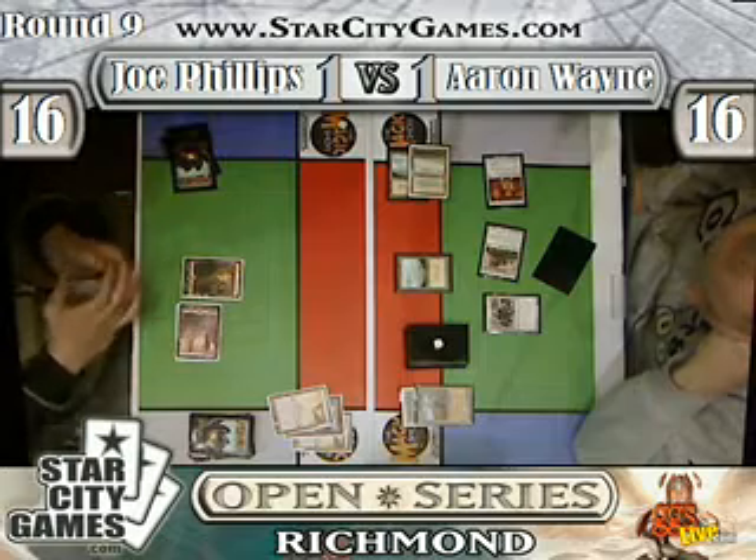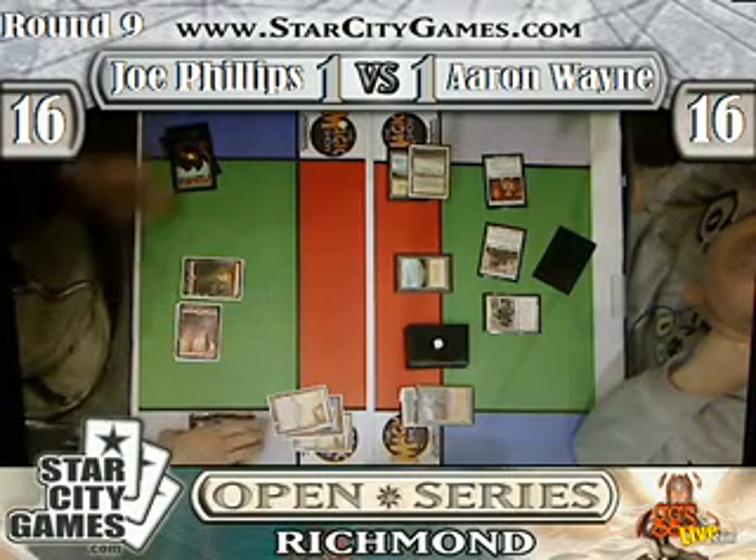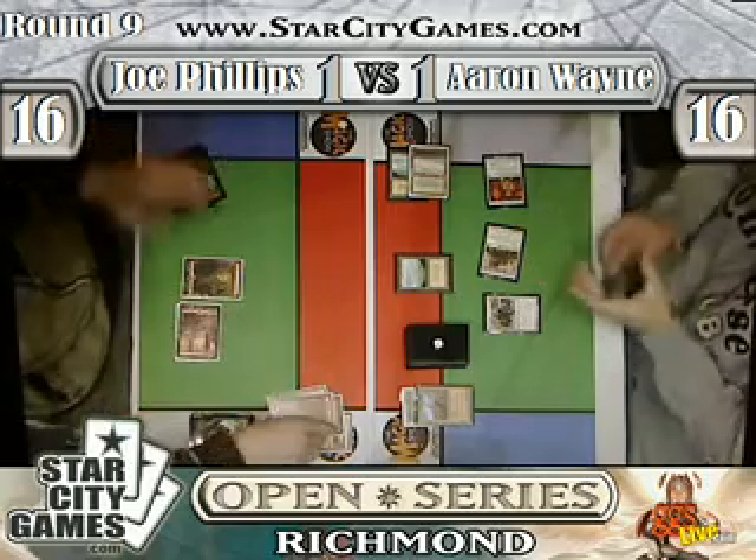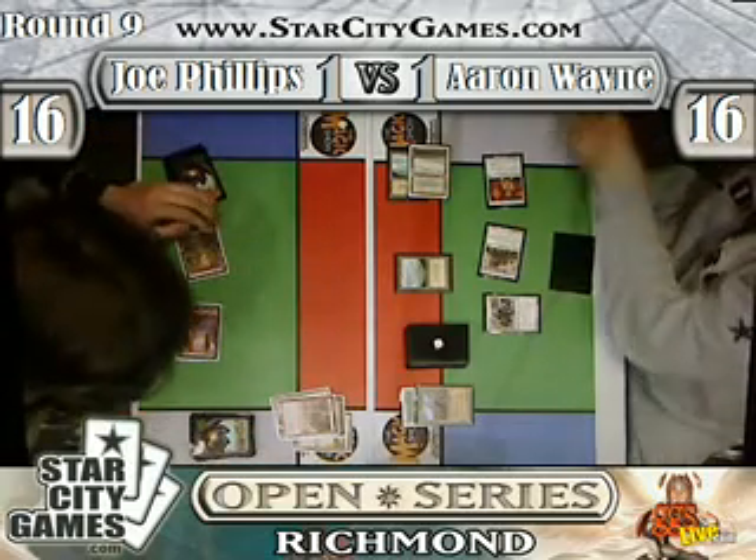Aaron has 2 plains and a Tundra, whereas Joe only has 3 mountains. But in hand Joe has a Fire Blast and a Lightning Bolt that he just cast. Not sure what the other 2 cards were.